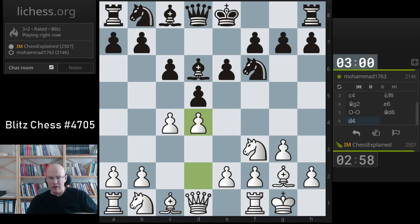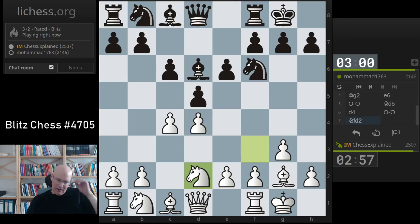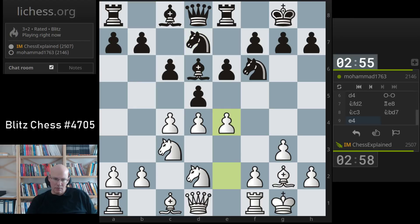This is a very natural looking setup with bishop to d6. White has an interesting way to play here with knight d2 — I know it looks a bit odd, but the idea is to play e4, and the knights support that very nicely. So here we go.